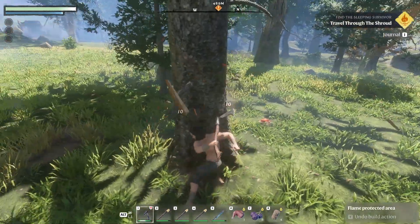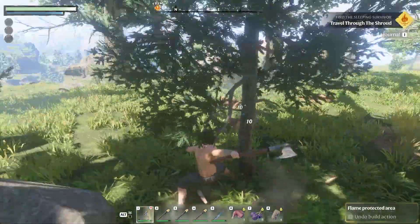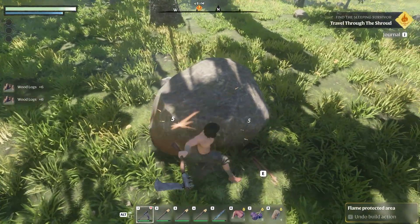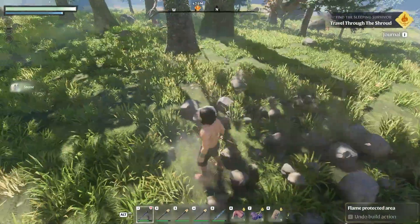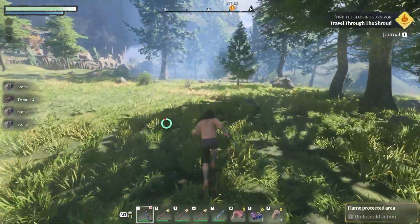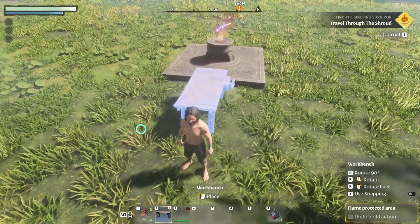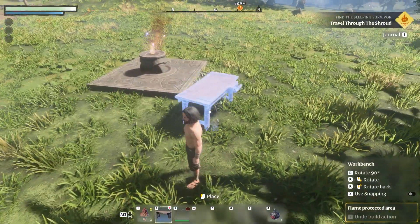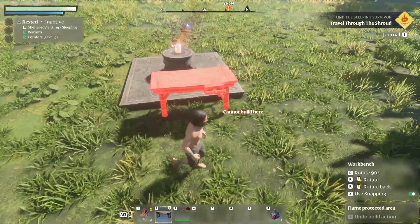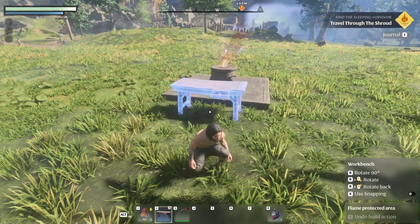You have to adjust your position while chopping. You can collect rocks by hitting boulders with your axe — no pickaxe yet so we use the hatchet. Plant fiber comes from bushes. We've made our first workbench! To rotate it, hold R then use the mouse wheel. Hold X to activate snapping — but I don't want to use snapping, I'll place it right here.